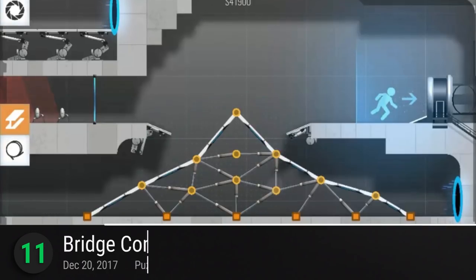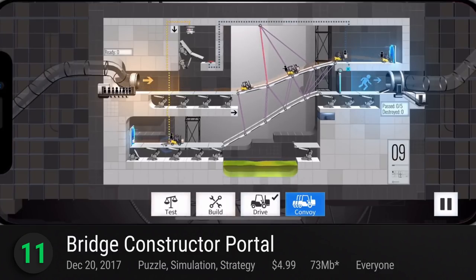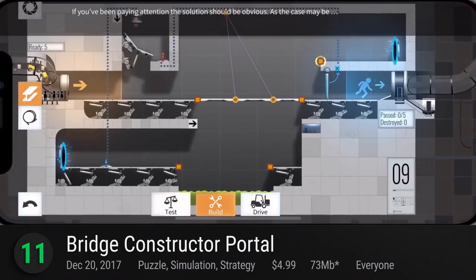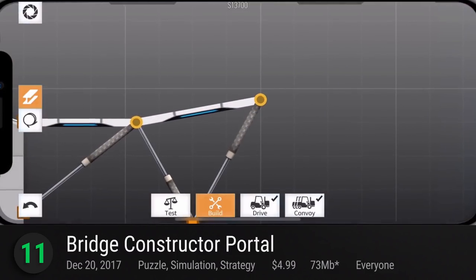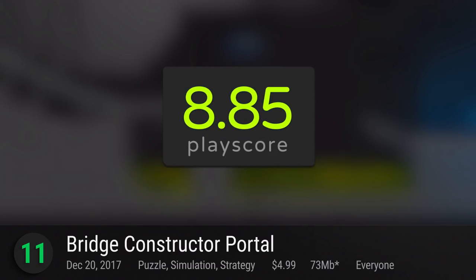Rocketing to 11th place is Bridge Constructor Portal, a hybrid of two of the most innovative games on the market: Bridge Constructor and Portal. Enter Aperture Labs and solve a multitude of puzzles requiring cooperation between constructing bridges and bending physics with portals. It has a PlayScore of 8.85.